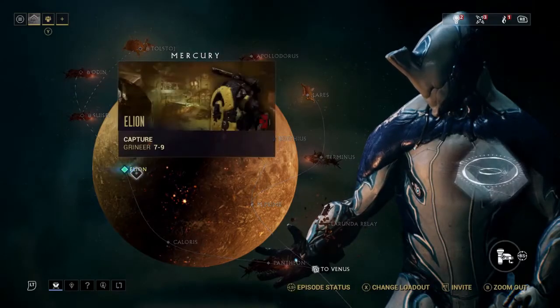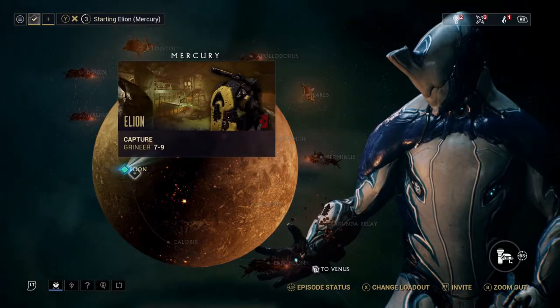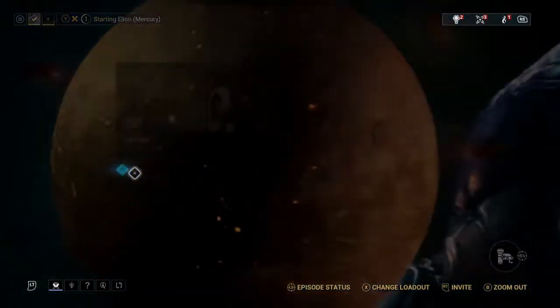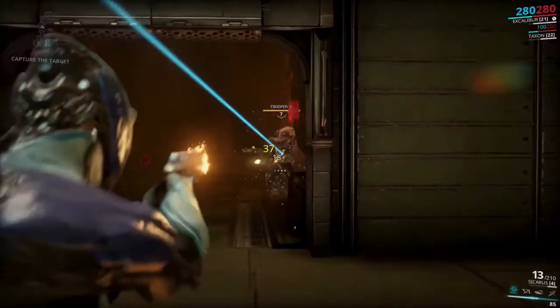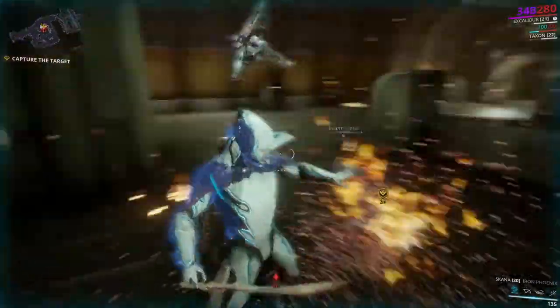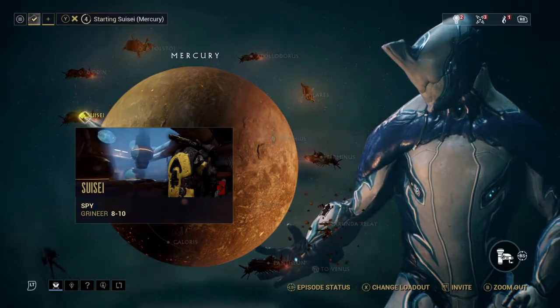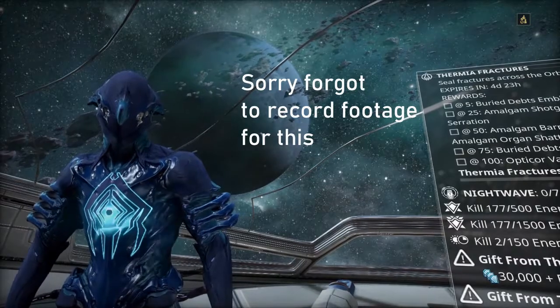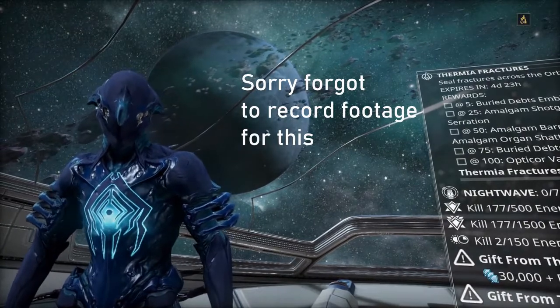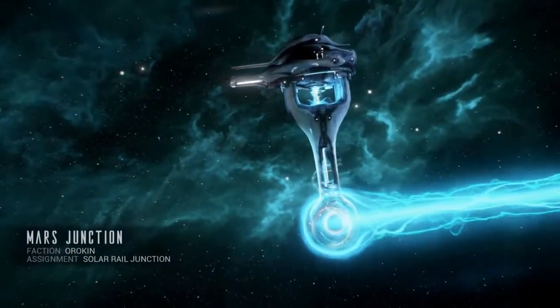I hopped on over to Mercury and saw that Alien, a capture mission, needed to be completed before I could even access Suicide. So I did Alien — killed some Grineer, captured some dude, and that was that. After that, I then did Suicide, which was a spy mission — snuck around, did some hacking. Very delicate work. I completed Suicide, then followed the Yellow Brick Road to the Mars Junction.